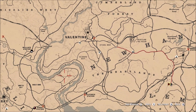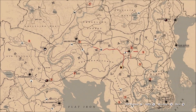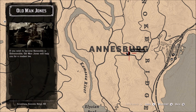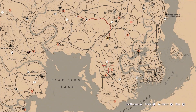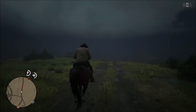There are several ways to lower your honor. One of the quickest would be to go to Old Man Jones, who's in Roanoke — there's another location over in West Elizabeth. You can pay him three gold bars to instantly change your honor. Just keep in mind, that's gold bars — premium currency — so you don't have to do that.